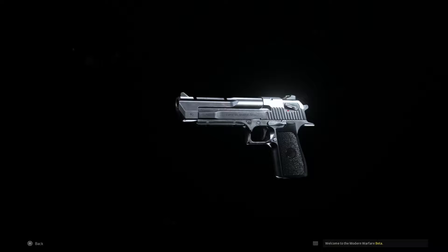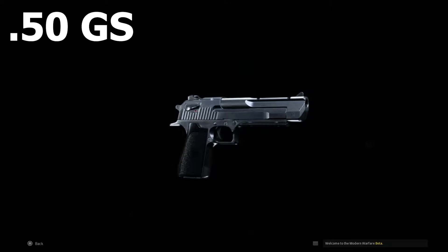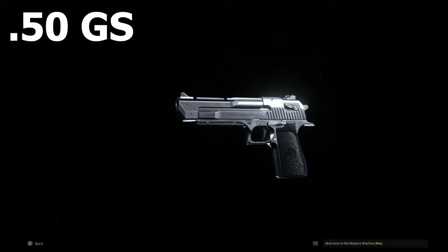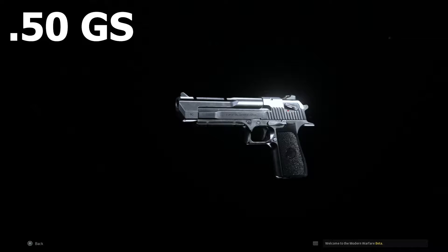Hey everybody, I'm Snackman and with the Call of Duty Modern Warfare beta out, I thought it'd be a good idea to drop some tips and tricks for one of the best starting guns in the game — the 50 caliber GS. Now I'm not totally sure what the GS actually stands for, but I think it stands for 'good night sweet prince' because you'll be dropping bodies all over the place while using this baby.